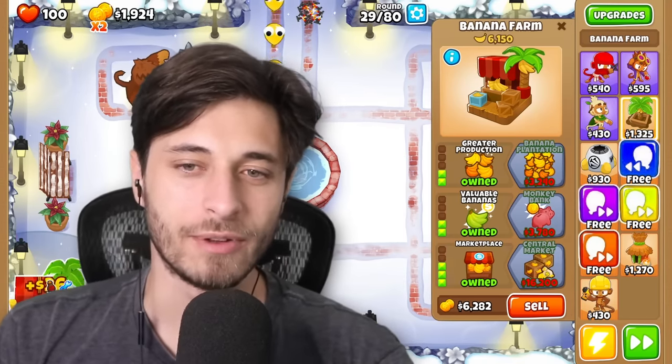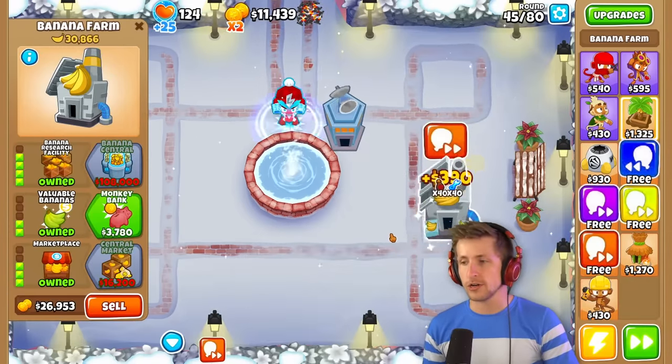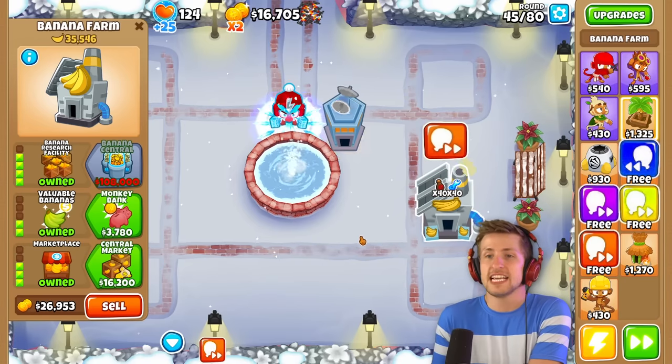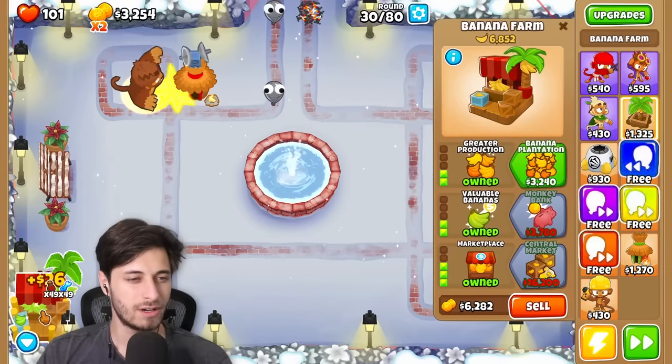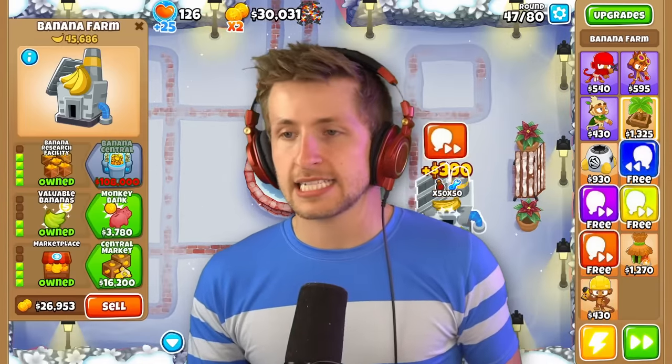So clicking on the farm does not give you more money, right? It does not make... I don't think so. I have like 40 ultra boosts on it and it does not seem to be making a crazy amount of money. It's making money because it's a cross path, but I think it gets maxed out at 10 ultra boosts.